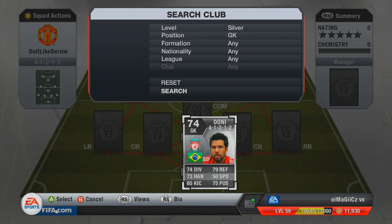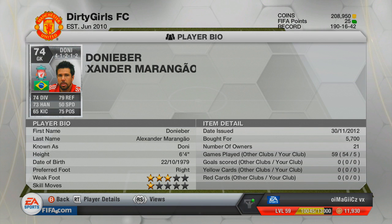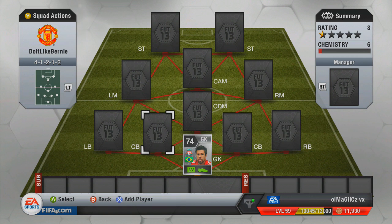First of all, in goal we have Donnie. He plays for Liverpool — he's actually on the reserves now. If you look at his stats, he's rated 74, but for a silver keeper, that actually isn't really that bad.